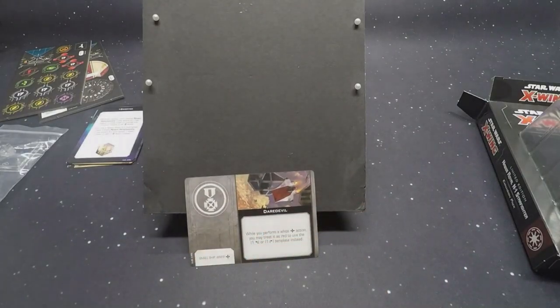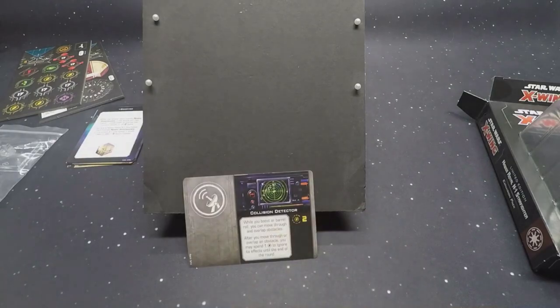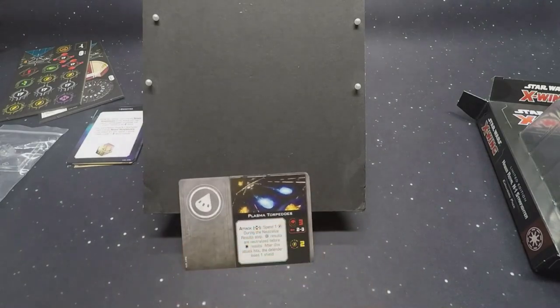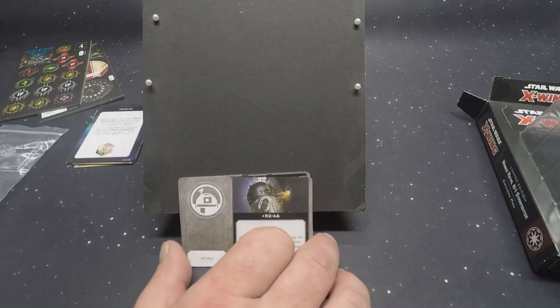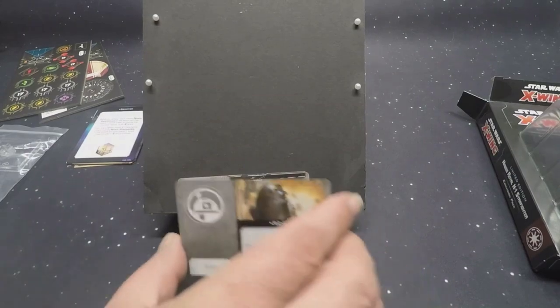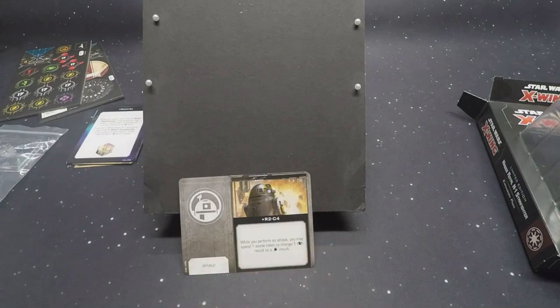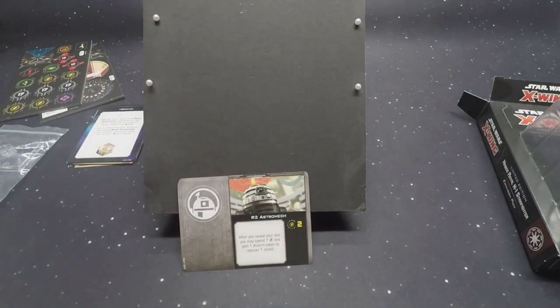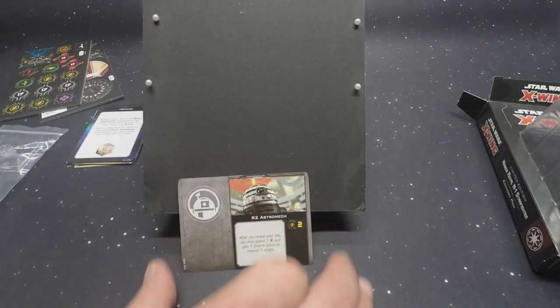We also have Daredevil, Collision Detector, Passive Sensors, Plasma Torpedoes, and R2-A6. This is where they were talking about the maneuver rules change: 'After you reveal your dial, you may set your dial to a maneuver of the same bearing at a speed one higher or lower.' That's where the rules explanation came in. We've also got R2-C4 — dealing with an attack, which is why they had the other rules note. And the venerable R2 Astromech — the reason why points-fortressing is hated.